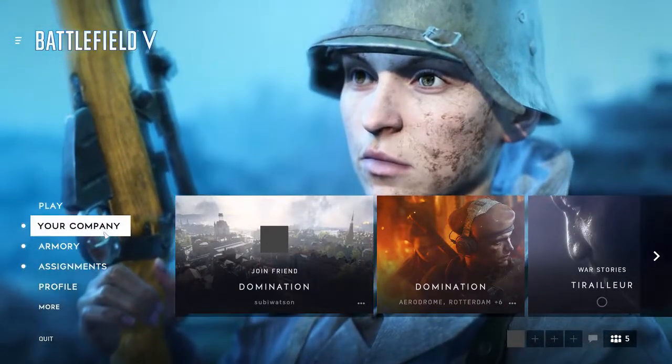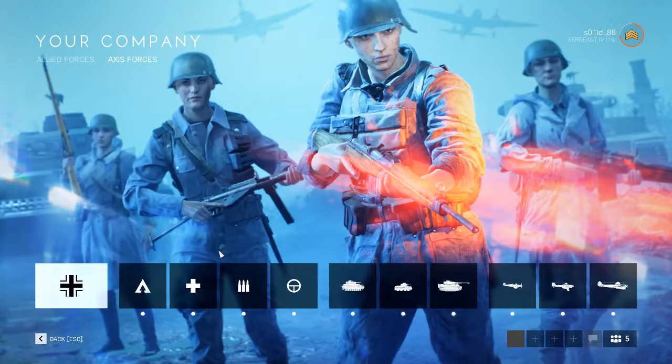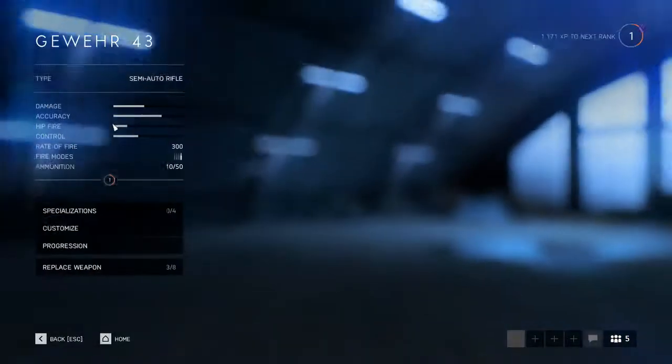So this is in the main menu. Go to your company, select the class that you want to add the sight to. For me I'll just go with the assault class. Go to customize, and then from here select the weapon that you have.